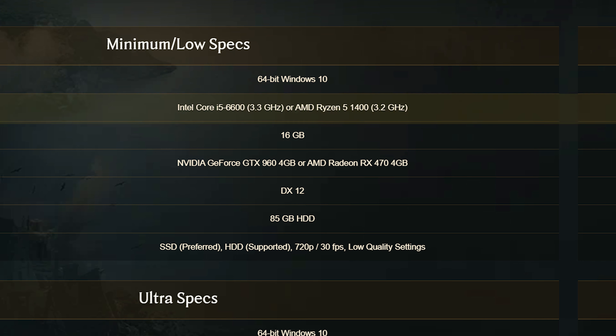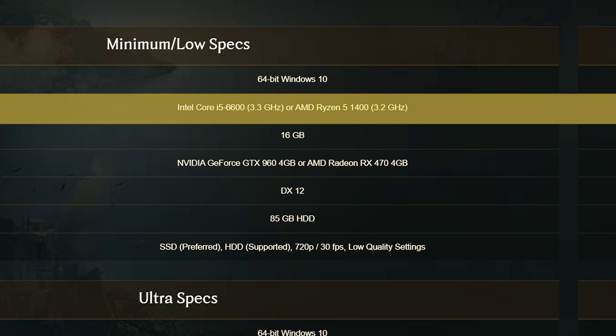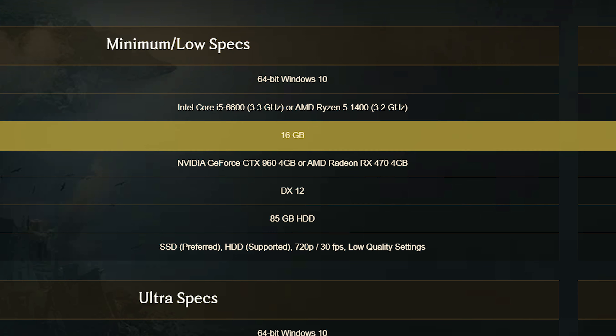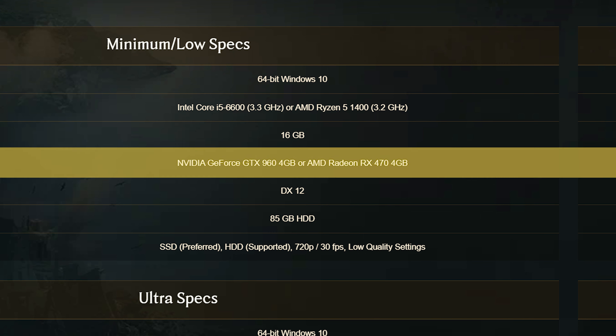Let's talk about the minimum requirements to play Hogwarts Legacy. For the CPU, they suggest either an Intel Core i5-6600 or an AMD Ryzen 5 1400. For RAM, they suggest 16 gigs of DDR4. For the GPU, they suggest either a GTX 960 4GB from Nvidia or an AMD RX 470 4GB.